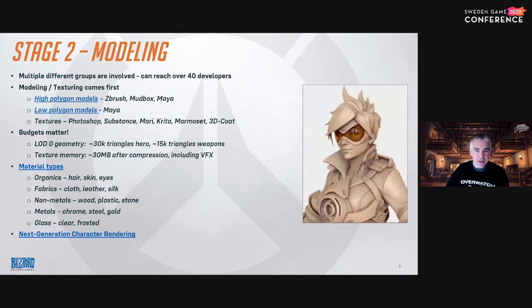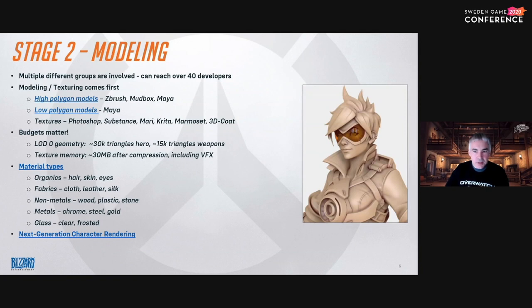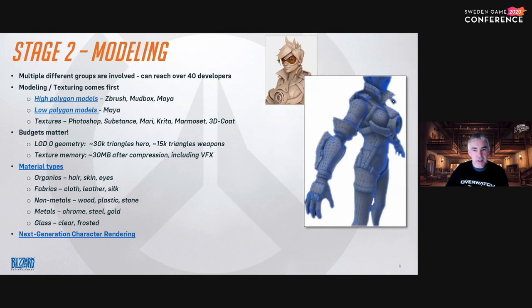Models and textures come first. We first do a high-poly sculpt made in something like ZBrush or Mudbox, whichever the artist is more familiar with. I've linked an art dump from our lead character artist that contains images of these sculpts so you can get an idea of the detail they contain. Once the high-poly sculpt is done, a low-poly model is created in Maya. The focus here is on getting the topology right — making sure the character can deform well and has the structure to support future animations. I've also linked a dump of the low-poly models that a community member made via data mining our assets.